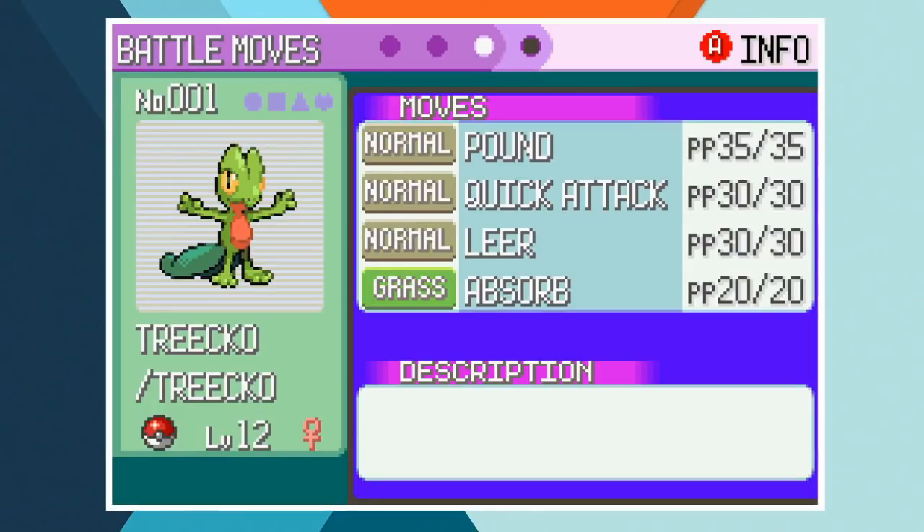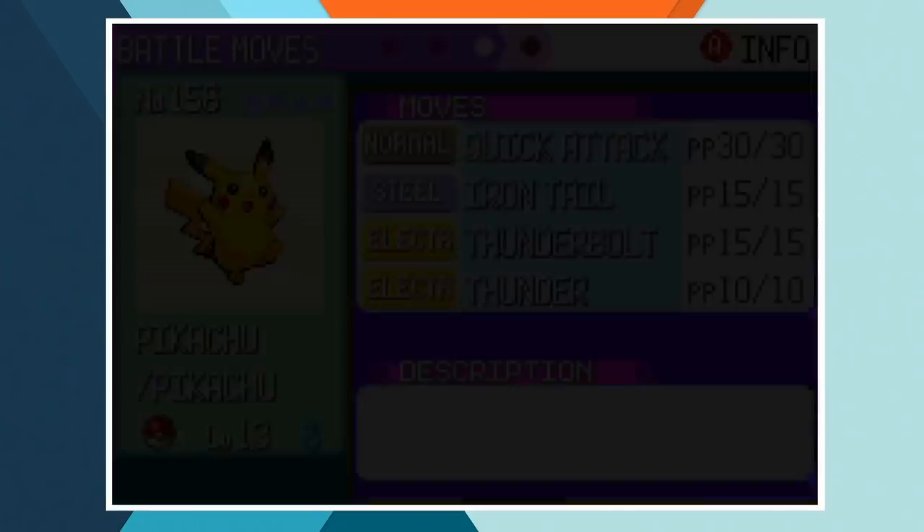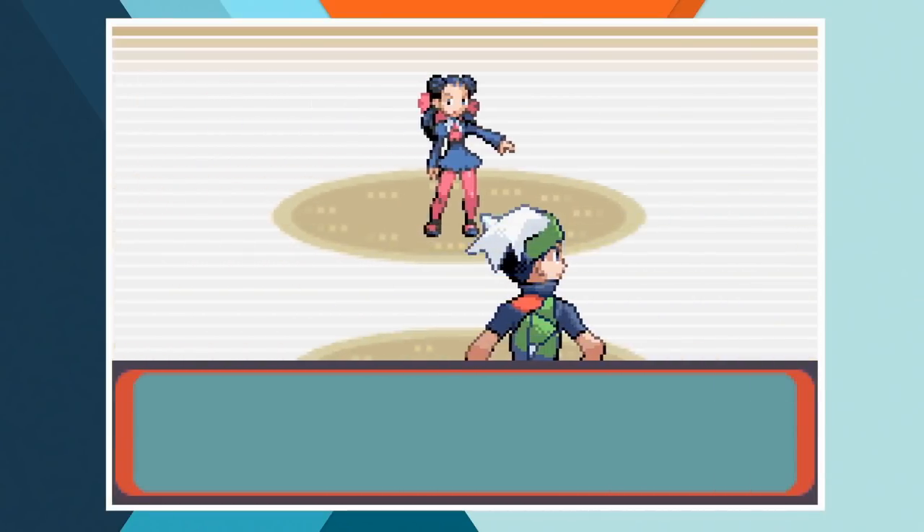Once we reach the move deleter any non-anime accurate moves are gone. Until then they're just going to sit there unused. Treecko's at level 12 for this one because she used Quick Attack a few episodes prior, and Treecko learns that at level 11 so this seems about right. Like the Johto challenge we're going to keep Pikachu's level in and around our opponent's levels if possible, because going through this whole game with a level 100 Pikachu probably wouldn't be very interesting to watch.